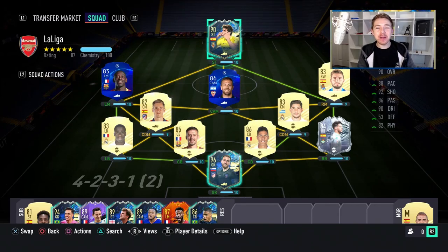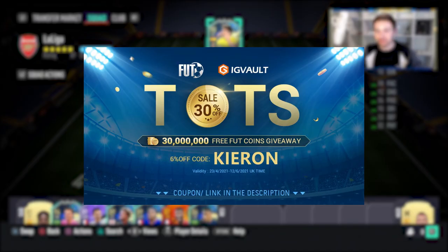Poor Gerard Moreno — he's only been in packs a few hours and he's already the cheapest 90-rated item in the game. At the rate he's getting packed, he's probably going to get even cheaper. I think the only thing keeping his price up right now is his usability in SBCs. But in this video we're going to try him out to see if he's worth playing with instead of using in an SBC.